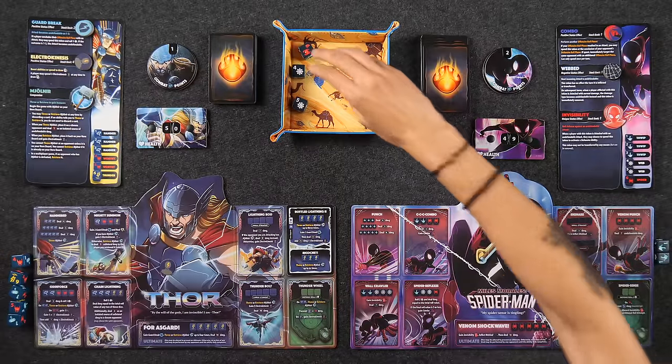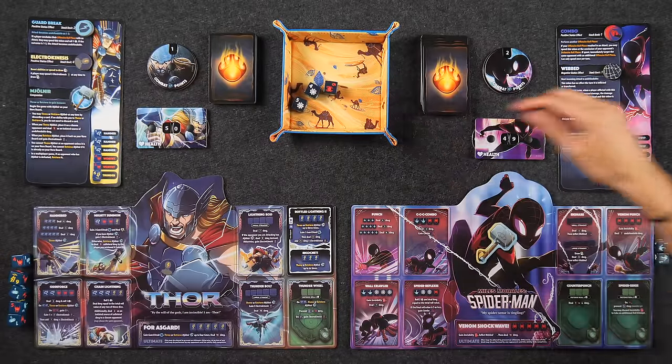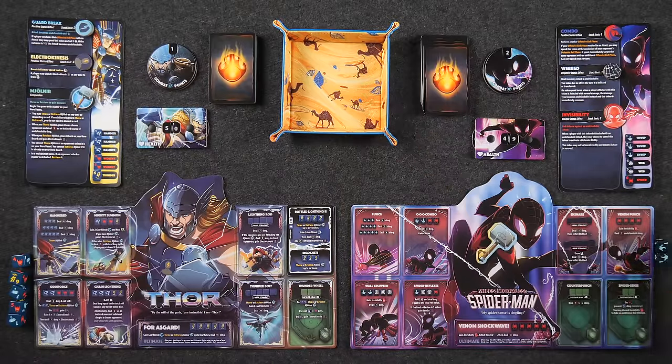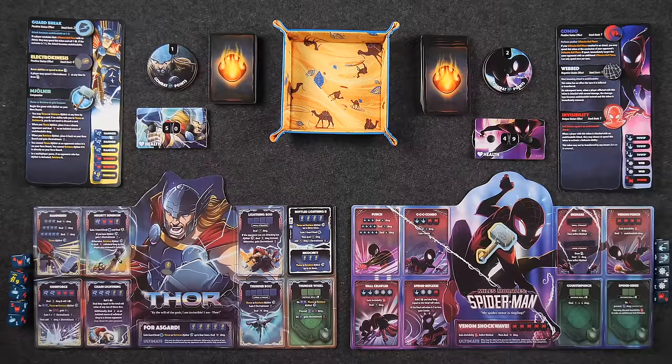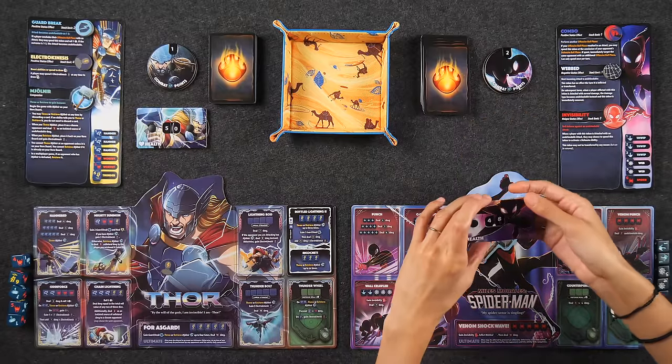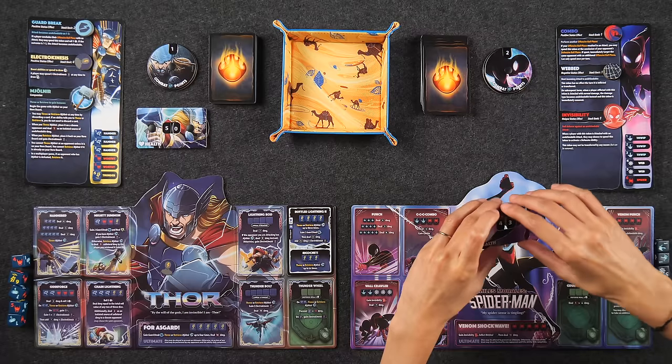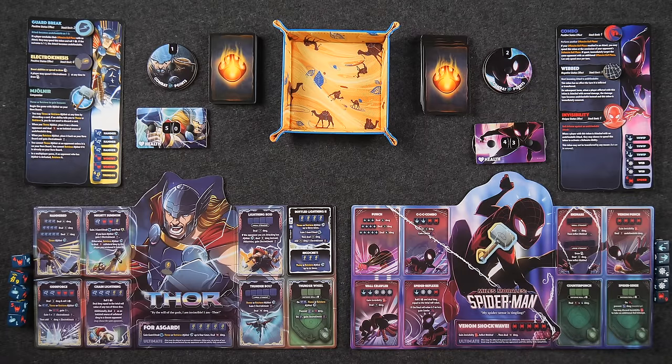I rolled zero whip symbols — a whole nothing. So it's a total of seven damage: one from Mjolnir and six from the attack. Now I'm down to 43.